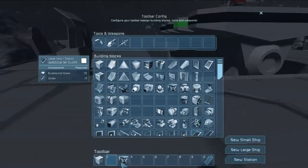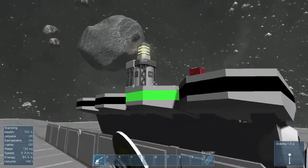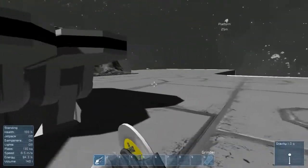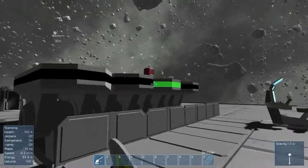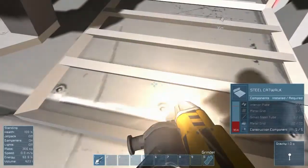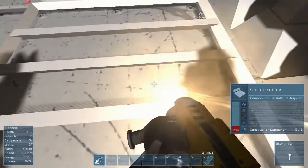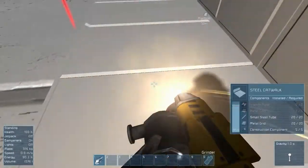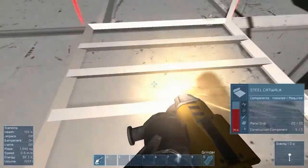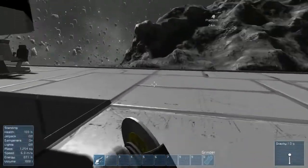I do not need these landing gears right here, and I'll tell you why: number one, I never use them. Plus, this is a lot of space that's being taken up by them that could be used for grinders to grind down ships. So we'll go ahead and take these out. The whole purpose of this is to get the materials without mining to make our very first ship.